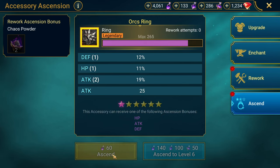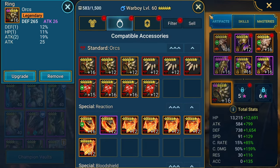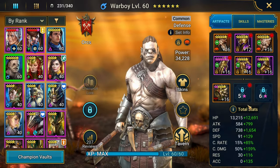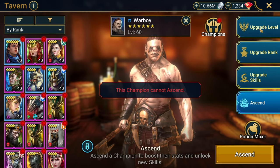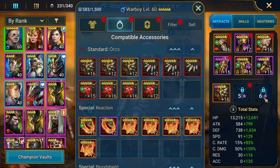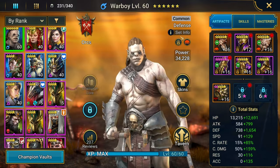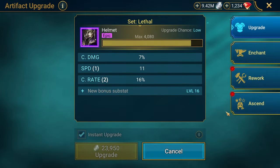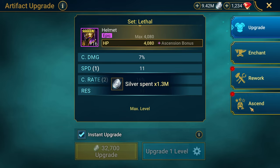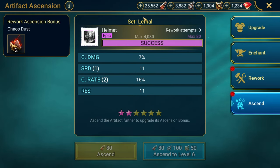Part of the reason War Boy can't go further is because he can't equip an amulet or a banner. For those who don't know, common champions can't be ascended — you can't ascend War Boy, so you can't put a banner or a crit damage amulet on him. That also explains why his damage and speed are going to be lower.